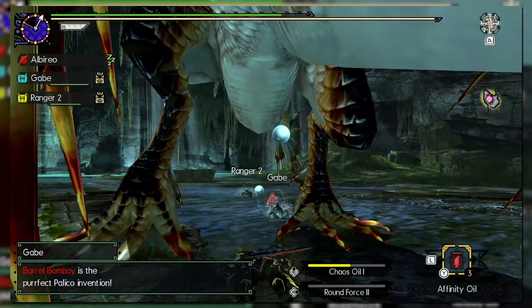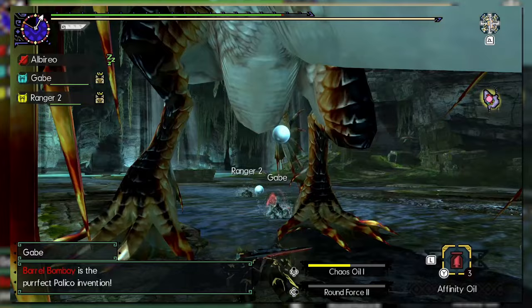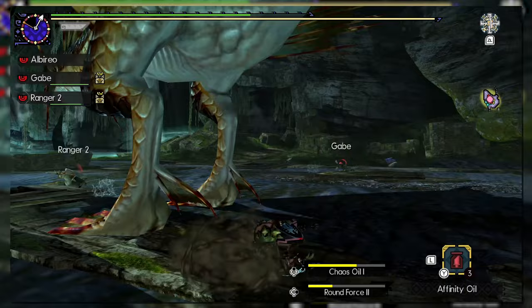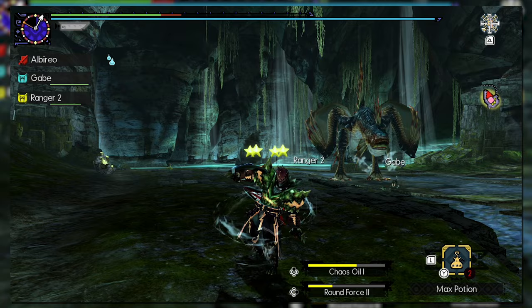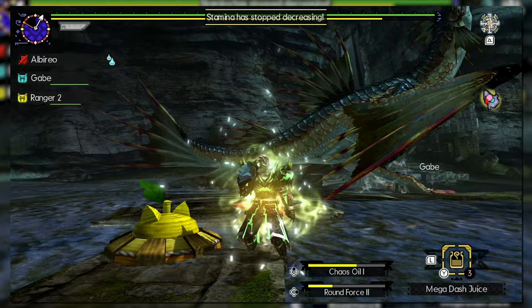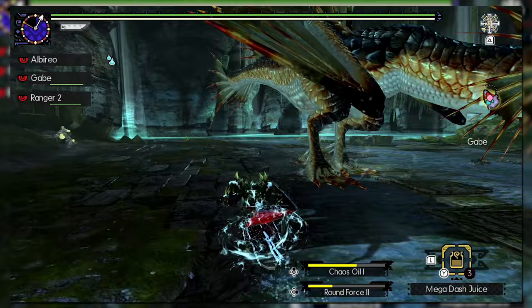What many still consider a beginner weapon with no depth was now arguably one of the most mechanically diverse weapons in the series. Surprisingly, sword and shield didn't focus on the Valor style in Generations Ultimate — instead Guild and Striker styles really shined. Guild style keeps the moveset similar to previous entries and allows two arts at a time. Striker style is popular due to its powerful art selection and the ability to equip three arts that charge faster than normal, though you lose the backstep maneuver.